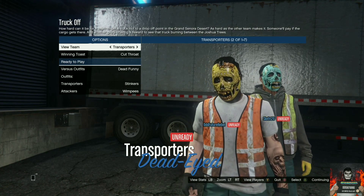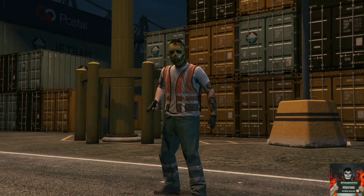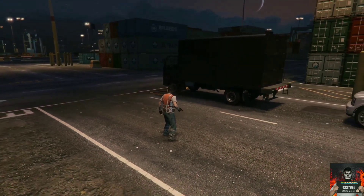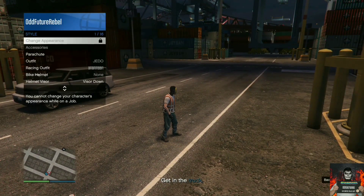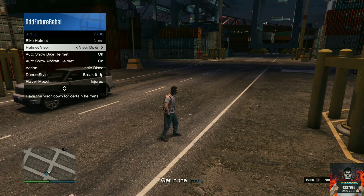Once you're both ready, you will load into the mission with the trash vest and trash pants. Tell your friend or stranger to just chill and make sure they do not get kicked. Open the interaction menu, go over to style, go over to helmet visor, then spam right on the d-pad for at least 30 to 40 seconds. After that, leave your controller alone.